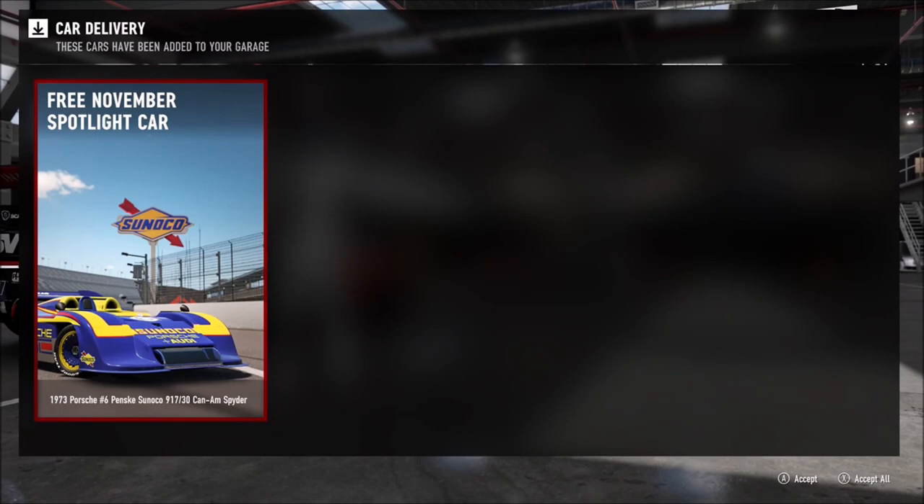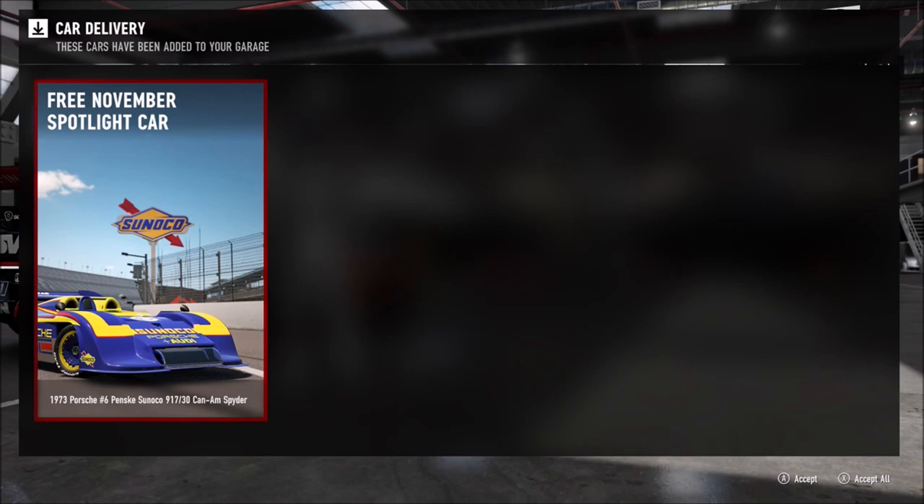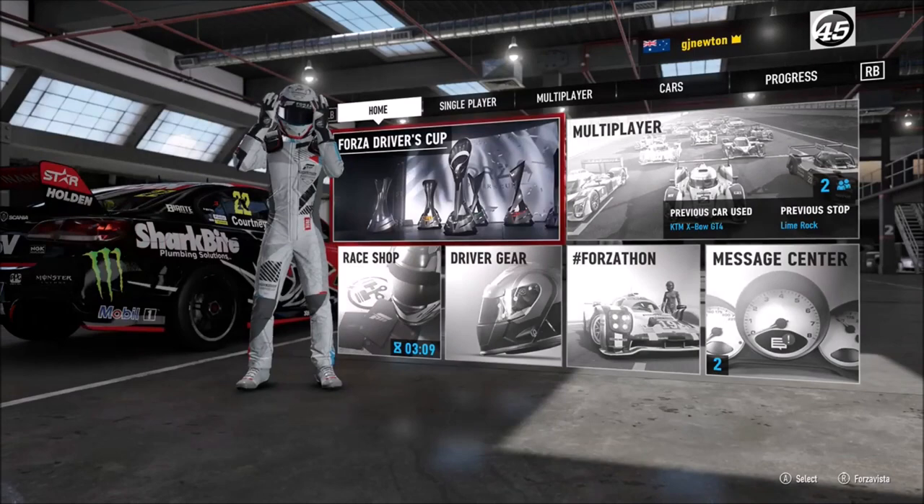Hello all, Jeff here with a new video. Welcome to part 2 of my review of the November update on Forza Motorsport 7. The November spotlight car is the 1973 Porsche 911 730 — the car that arguably killed Can-Am racing.